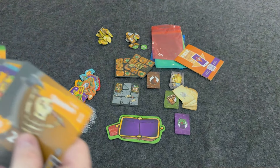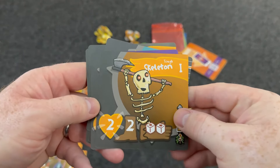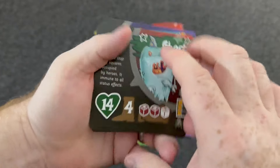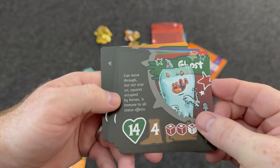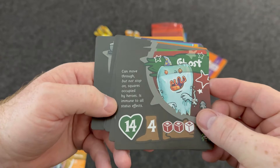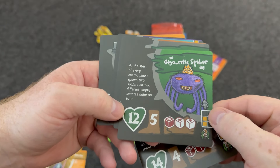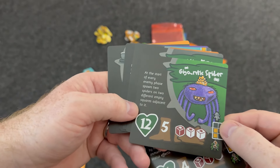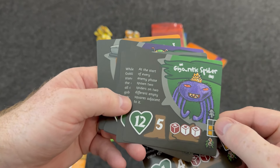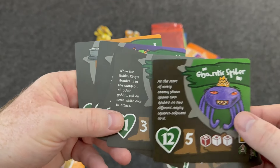You're going to get a healthy stack of new monsters. There's the skeleton. You also have the ghost — showing the tough side here — which can move through but not stop on squares occupied by heroes and is immune to all status effects, making it a pretty powerful enemy. Then there's the gigantic spider. In the base game you had a spider; now you have a gigantic spider that, at the start of every enemy phase, spawns two spiders on two different empty adjacent squares. You'll get lots of spiders unless you take care of it.